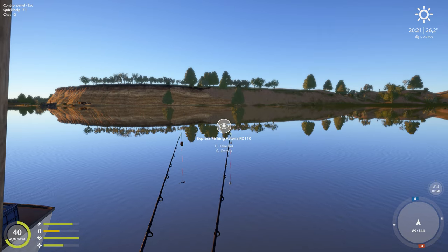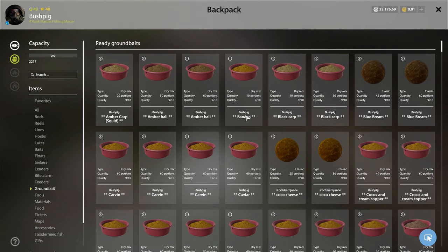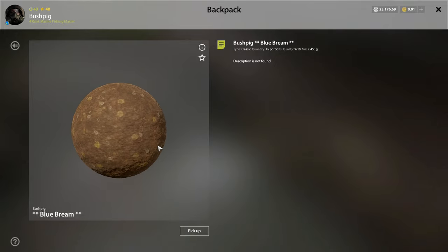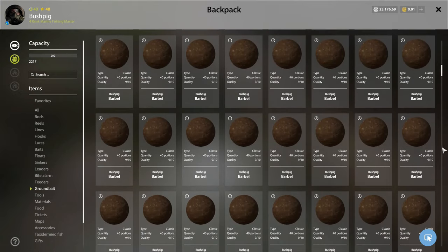Now I'm going to show you the different types of ground bait. Open your inventory and go to ground bait. You have your ball — it has a base, additives, and an attractant, all of which work together to slowly disperse and attract fish. You also have a dry mix, which is exactly the same except it's dry — you haven't added water to it. The ball has water added, so they're essentially the same thing.